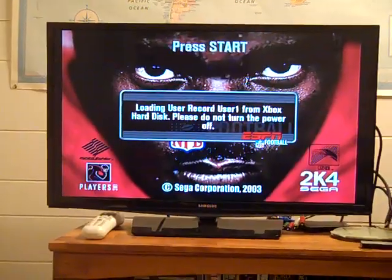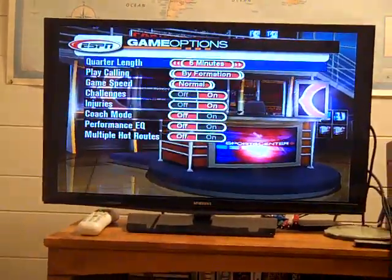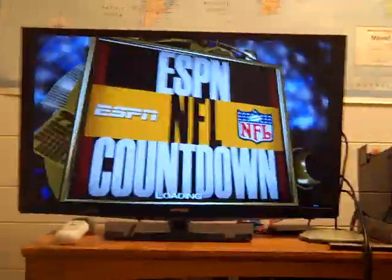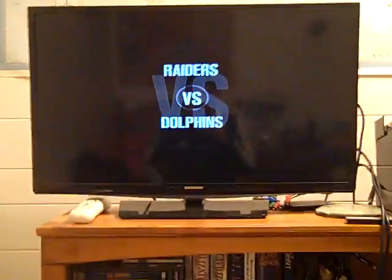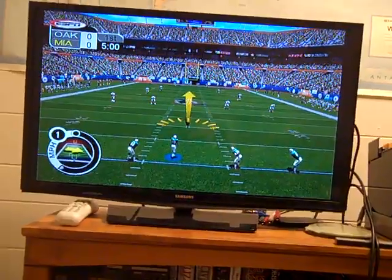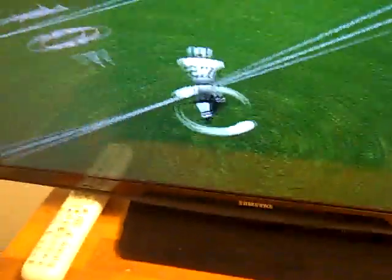I haven't set this up fully - I don't know how to make it go 720p. I think I do need a real HD AV pack for that. But 480p on this TV is crisp enough over component. So we'll do Raiders at Dolphins, and it works perfect on an unmodded Xbox - but not a modded box. Who the freaking hell knows. Now this camera is a piece of shit obviously so it's not going to show well, but the game looks beautiful - absolutely beautiful. Look at how crisp and vibrant this is. If you could run this in 720p, you would have a beautiful game.